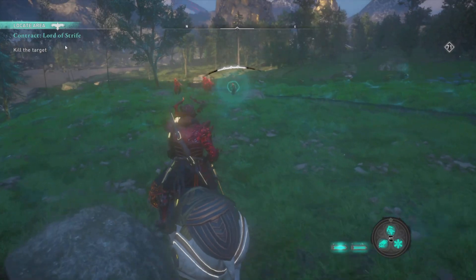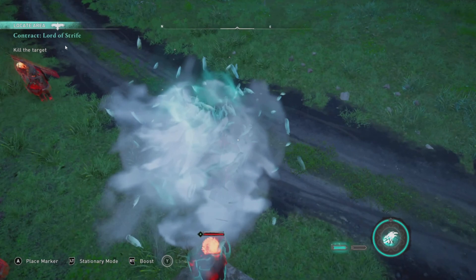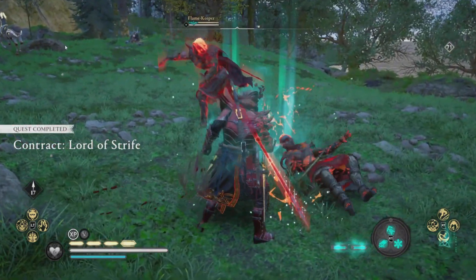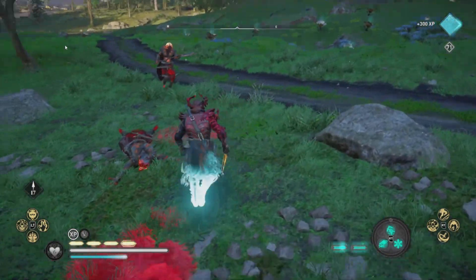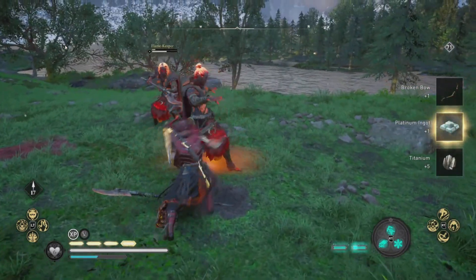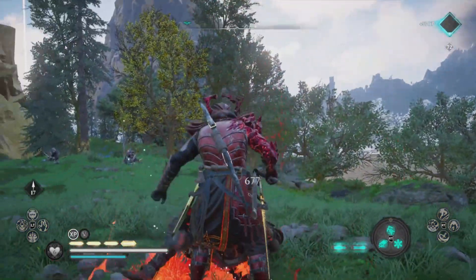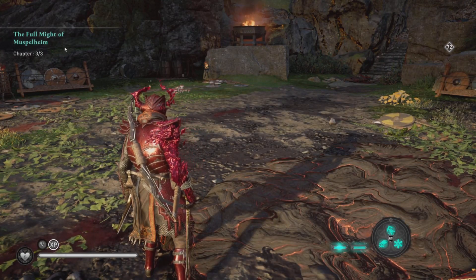After that we have Lord of Strife. This is the weekly contract — similar to the others. Attack from the sky again. You can also use a sleep arrow to knock everybody out, then hit the target with an assassination to confirm the kill, and take out the remaining enemies for loot. Completing this earns 20 opal and 300 XP because it's your weekly.